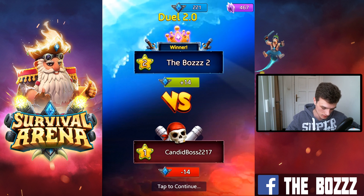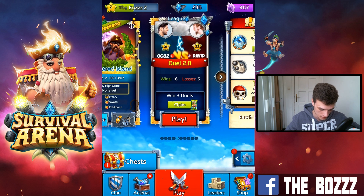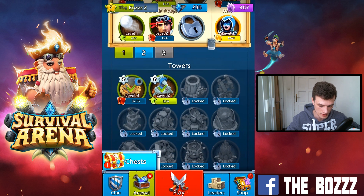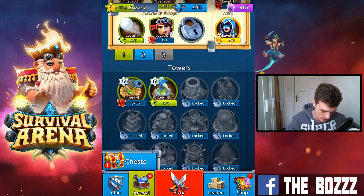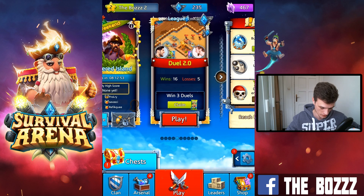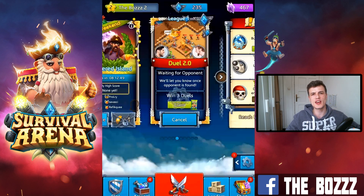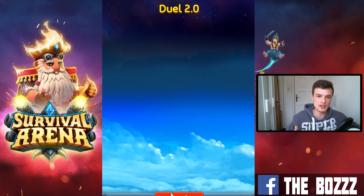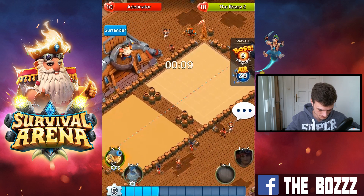Well played! We get 14 more Valor, which means one more battle and we'll be able to move into League 2 with our pretty low-level account. Afterwards we're also going to open up these chests — I didn't open them because I wanted to wait until we progressed a bit to show you how everything works with low-level towers. Let's ready up and go into the next battle.